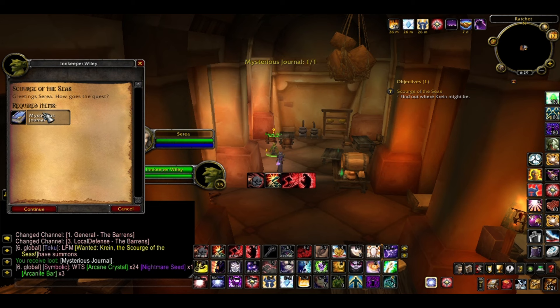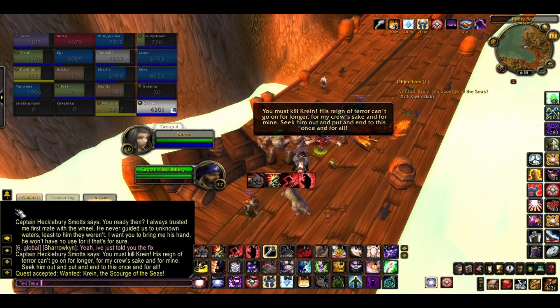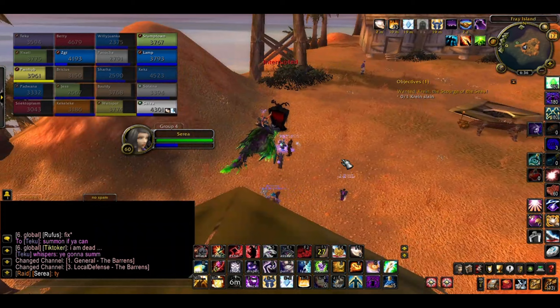Head back to Booty Bay and the captain will give you the final quest: Wanted — Crane, the Scourge of the Seas. This raid boss is located off the coast in Ratchet, so take another boat or get summoned there.